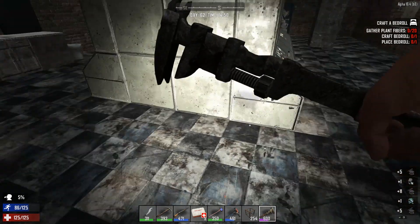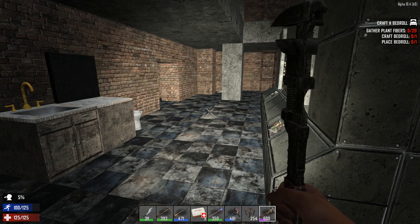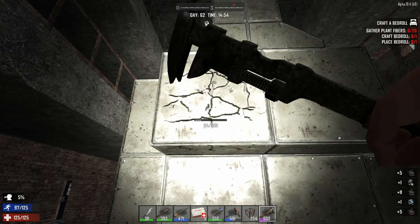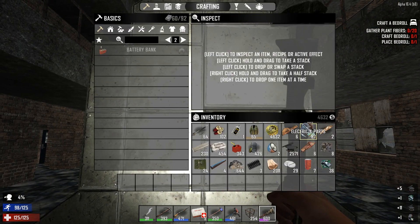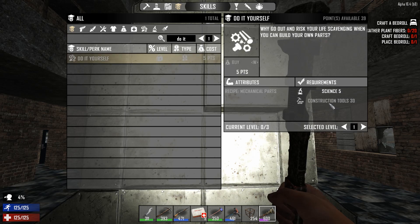First of all, I'm a little bit worried about day 63. Remember my last horde night? It was really, really bad — no good, no bueno. What I'm worried about is the horde night on day 63. I barely have any electrical parts — I think I have like 23 back at base, and maybe about the same mechanical parts. I don't have the Do It Yourself perk because my construction skill is not high enough.